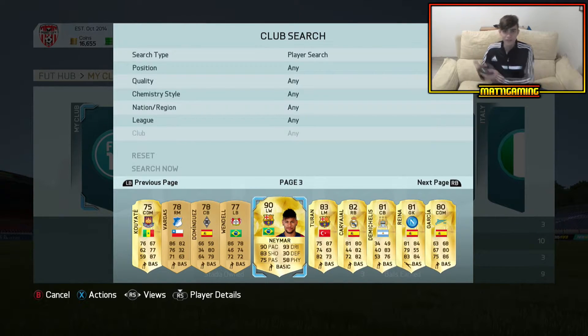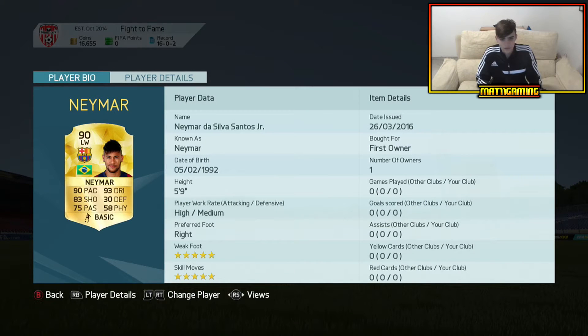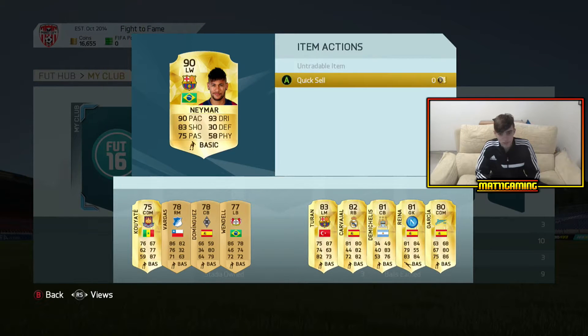But yeah, there we have him guys, as you can see — I'm gonna go on him — you can see he's first owner, he's clean, completely clean, he's got 7 contracts, and to prove it, if I press on him, you can see he's untradeable, because I got him in one of those birthday packs, if I'm not mistaken, a 35k pack it would equal to.